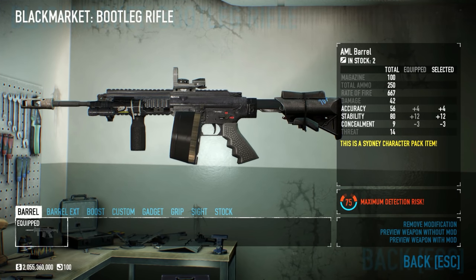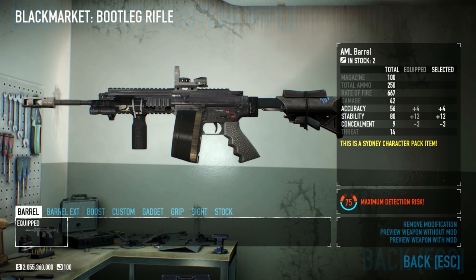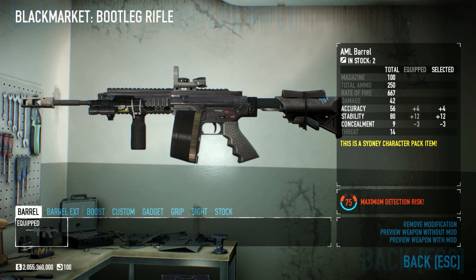The bootleg assault rifle — the first assault rifle in this game to come with a drum mag. It's a shame that it's not a mod you can add on other weapons, but I guess it's what makes this gun unique. Anyway, let's take a look at what it has to offer.